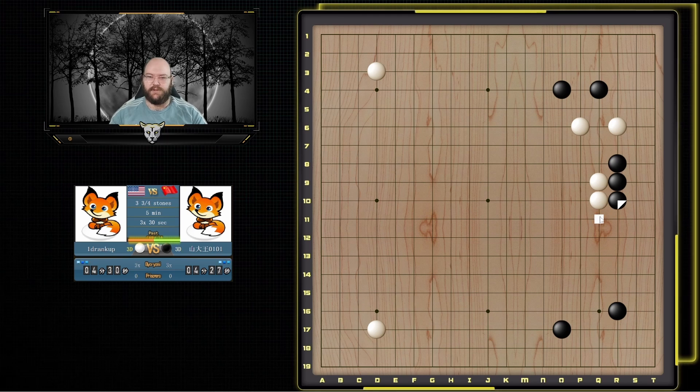I think this is not really considered joseki anymore. I think it's considered good for black, but in this position I just really like it for white. I don't remember seeing the kick before but I'll go ahead and connect. It feels like it helps fix some of my weaknesses. The corner is still open and now he has to jump out because if I turn here this looks like it could be in trouble. Okay so he hanes because he wants to protect the corner.